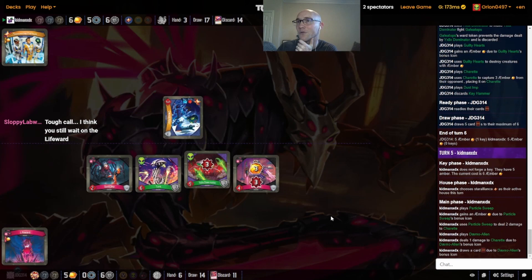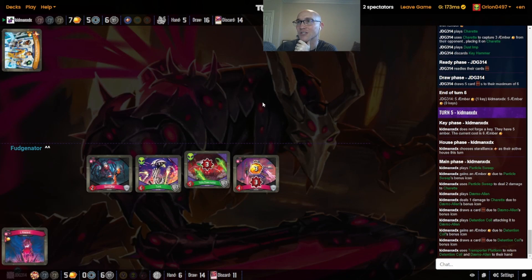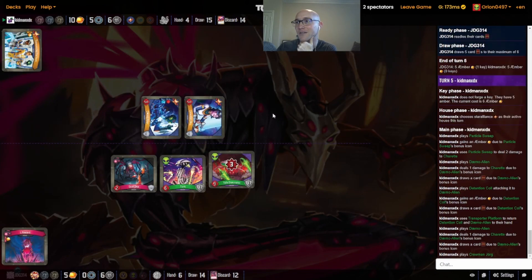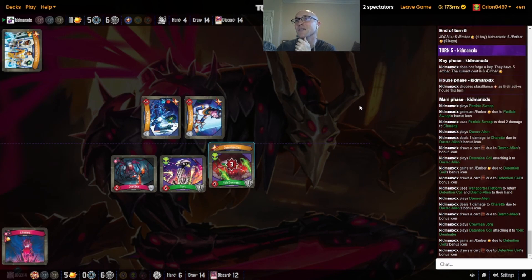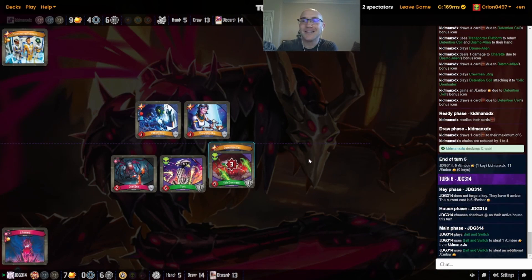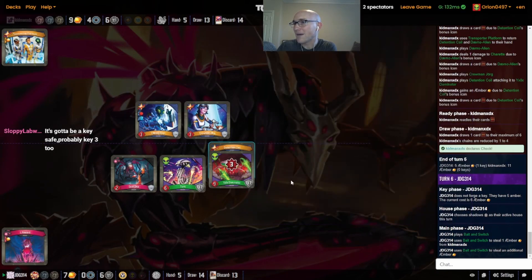It's really tough — if you can't play creatures with Chandra this turn, how much does that stop you? So much of what Chandra does is creature-based. With the Transporter Platform here, is forcing a key better than the pressure value? Anyway, just going to trust JDG knows how to play against Chandra. We see a Bait and Switch — very fast call into Shadows. Not going to deal with the Dame Oil here unless we have a couple more pings. Might have Relentless Whispers and could be a Pawn Sacrifice on the Dust Imp, which would be pretty good here.